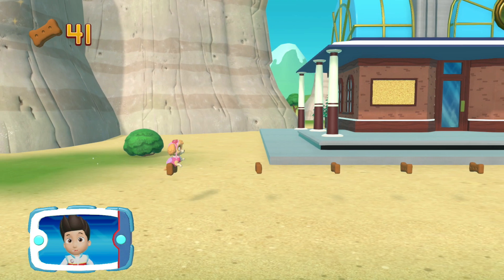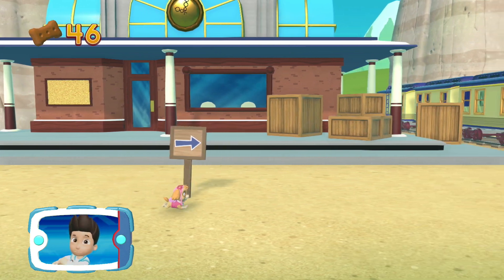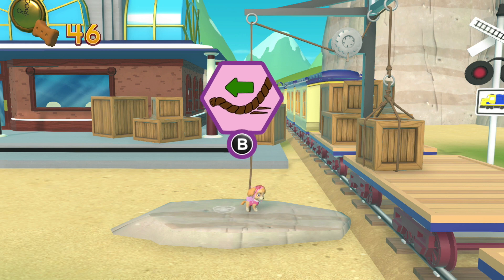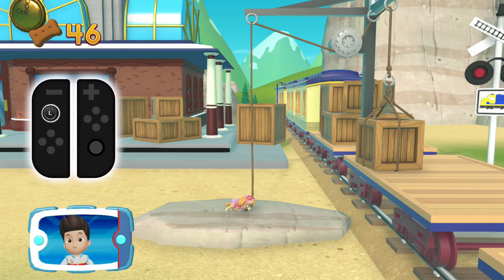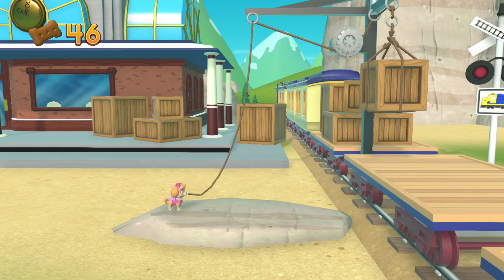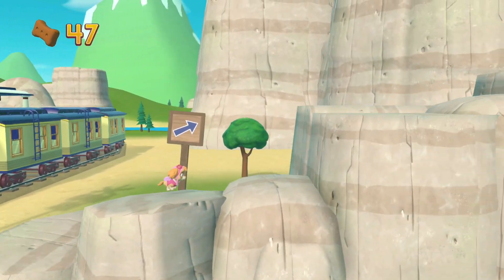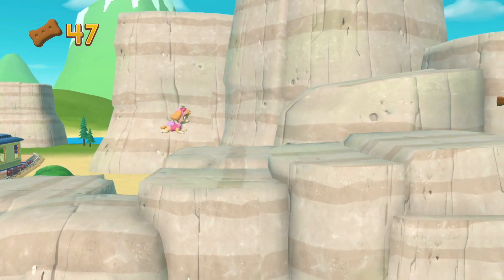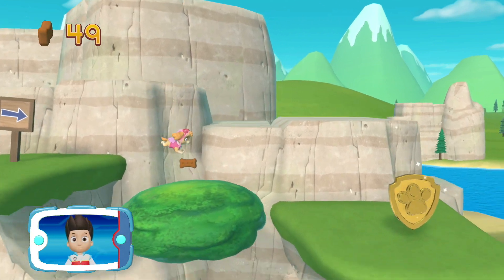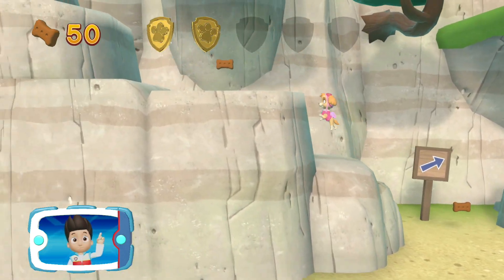Collect all the pup treats you find to earn pup treat awards. Look! It's an abandoned train station. The trains don't run here anymore. To pull the rope to the left, move the left stick. Go quickly! You have to get through the path before it closes. I'm detecting a golden paw print — great job! We're almost there! You found a golden paw print. See if you can find them all.